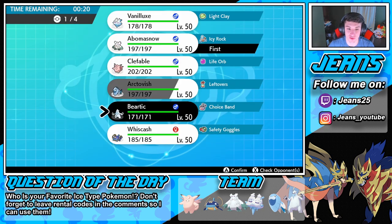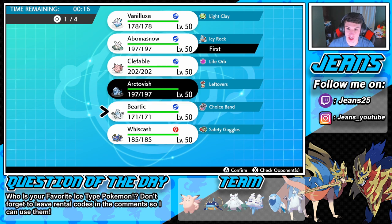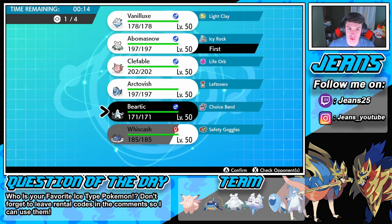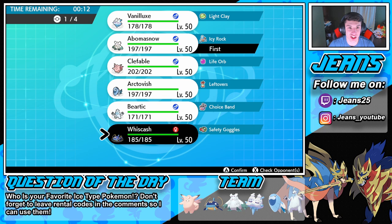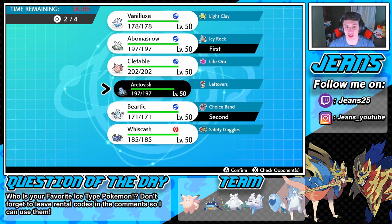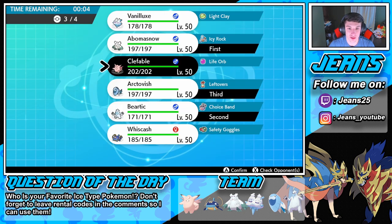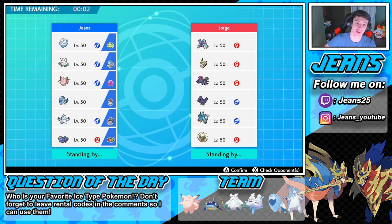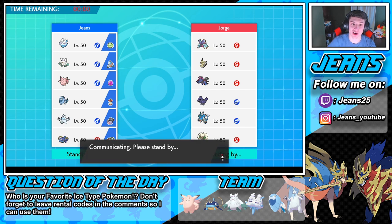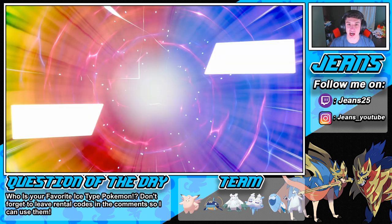He has no weather, so if I can get Beartic rolling with that Slush Rush, that could be good. I kind of want to go Abomasnow into... do I go Wishiwashi? Kind of want to go Beartic and then go into the Arctovish and the Hatterene. Let's go Hatterene — maybe I should have led with Hatterene to get the snow rolling, but I can always swap out.